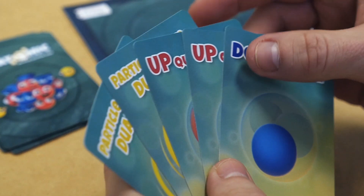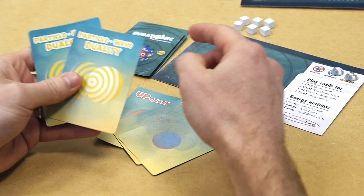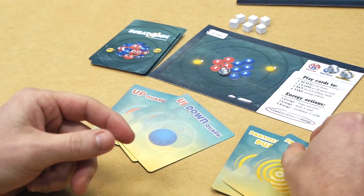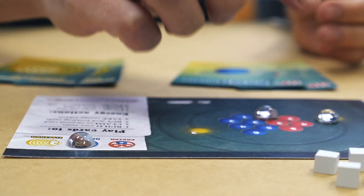Each player begins with a weak deck of up quarks and down quarks, which they'll use to create protons and neutrons. They also have particle wave duality cards, which they'll use to create electrons. With these protons, neutrons, and electrons, players can either build up their atom in order to claim element cards and score points, or buy cards that make their deck even more powerful.